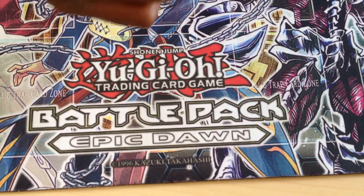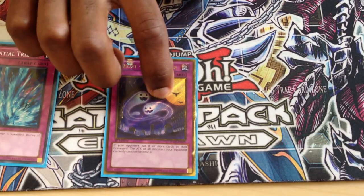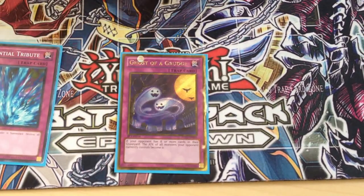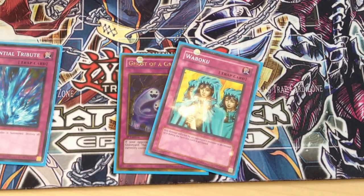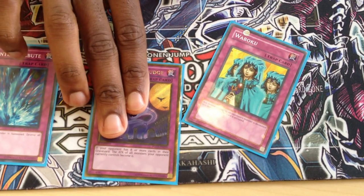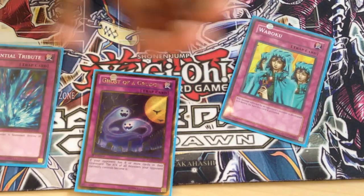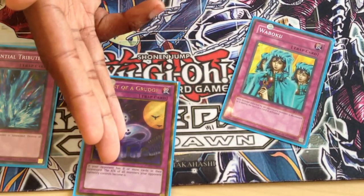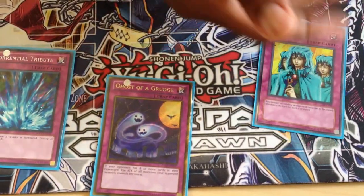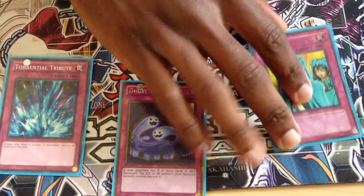For the trap lineup, we got one Torrential Tribute. I've been testing Ghost of a Grudge — I really do like this card. For now I'm just running one of this and one Waboku. One thing I'll say about this: you don't want to draw into it in the first two turns. Over Waboku, which you can draw at any time, but Ghost of a Grudge has a lot of advantages. Like, for instance, with Waboku your opponent still keeps their monster. This will kill their monster since they just ran into it with a zero-beater.